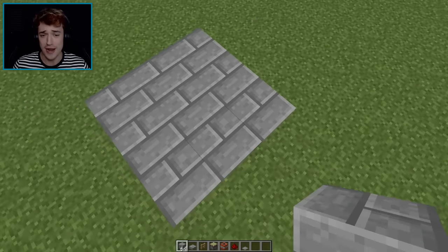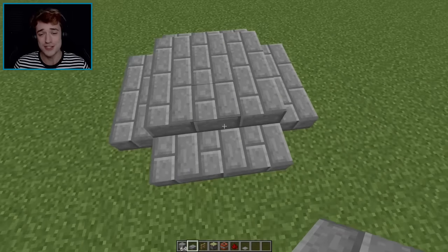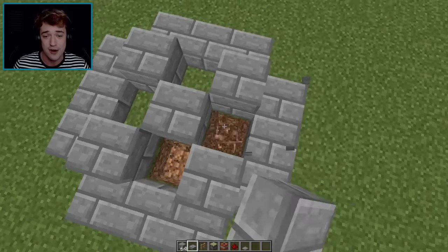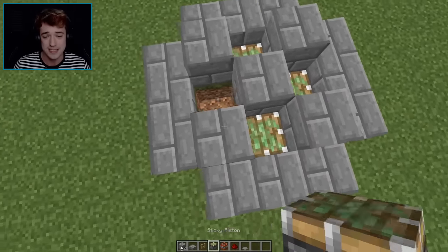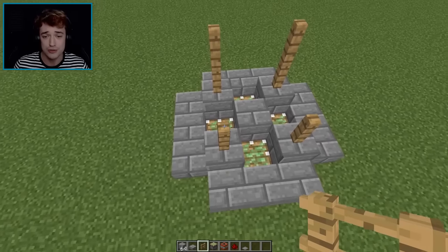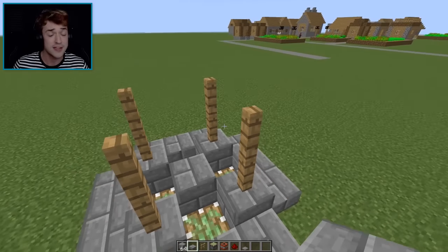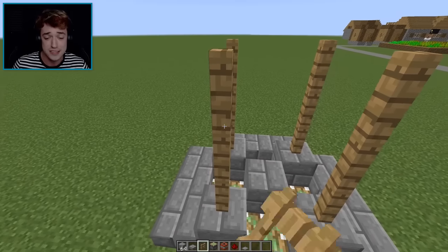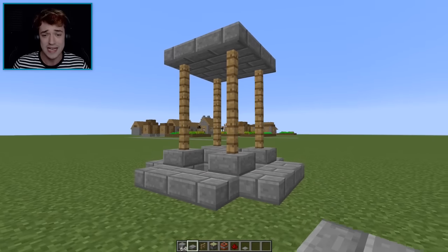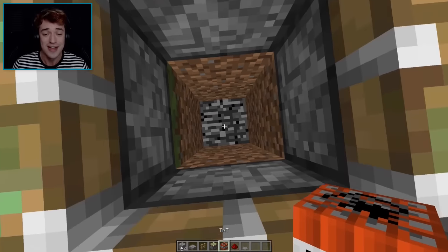This next one is pretty mean — if you want to lose your friends, definitely follow these prank tutorials. What you do is build a structure three by three, then take out certain parts and replace them with sticky pistons. Tell your friend there are diamonds or emeralds inside this very suspicious-looking temple to lure them in.